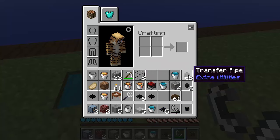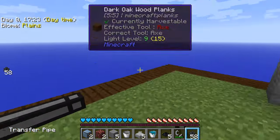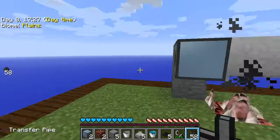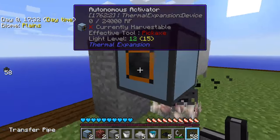Now we do have some pipes here — 62 transfer pipes. We're going to send these across. We do need to send this cobblestone into the autonomous activator.